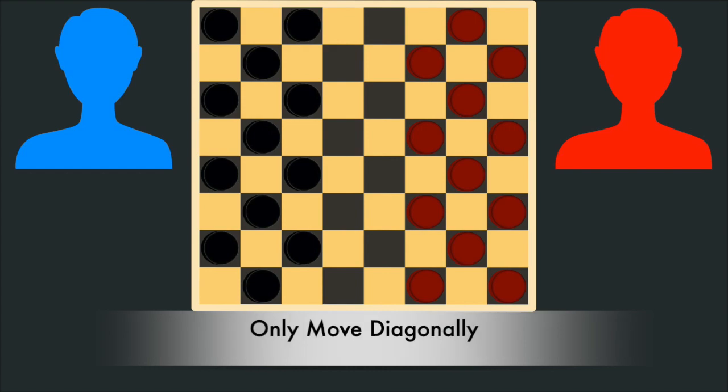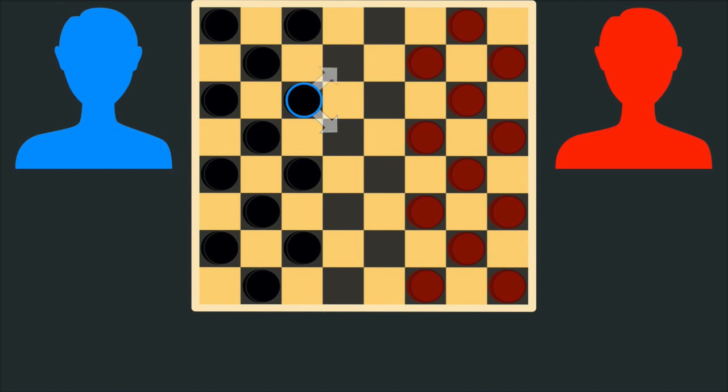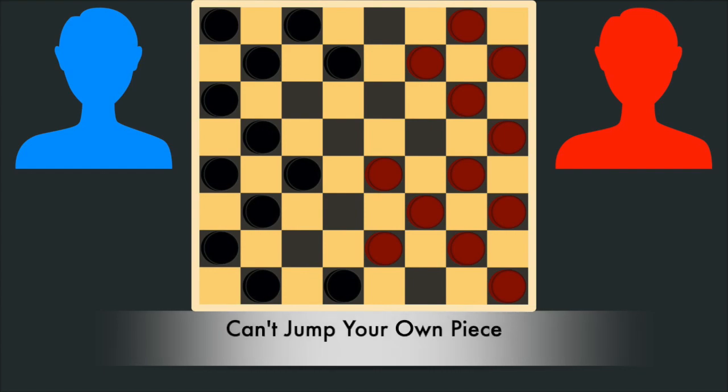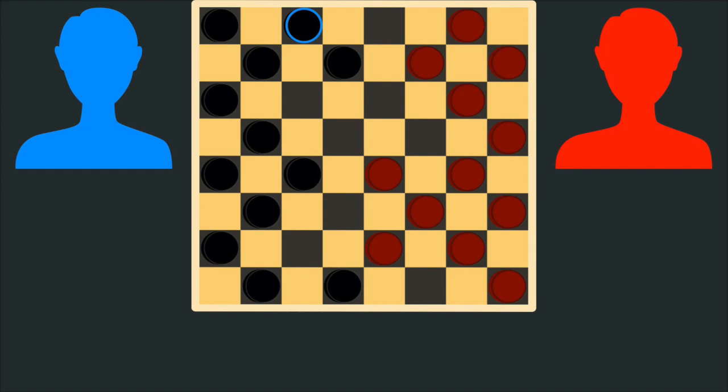All single pieces in the game start on the dark squares of the game board, and they will remain on the dark squares for the entire game by always moving diagonally. So this player could move this piece here or here, and their opponent could move their piece here or here. Players are not allowed to jump over their own pieces. Each player will have to move the pieces in front of their other pieces to be able to move them. So if this player wanted to move this piece, they would have to move this piece on one turn, and then this piece on another turn.